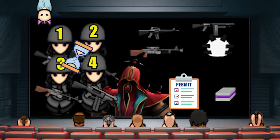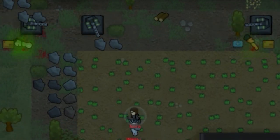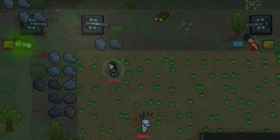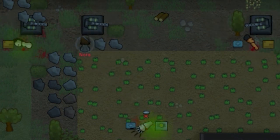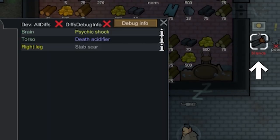If you don't know what the death acidifier is — it is an implant that, if the pawn with the implant dies, all of their equipment will be destroyed, disabling enemies from attaining it. But don't let that deter you: if you can down them, there will be nothing stopping you from stripping them of the valuables you so desire.